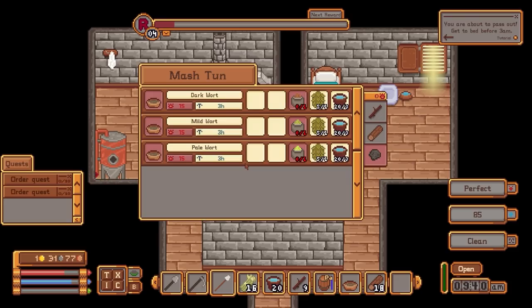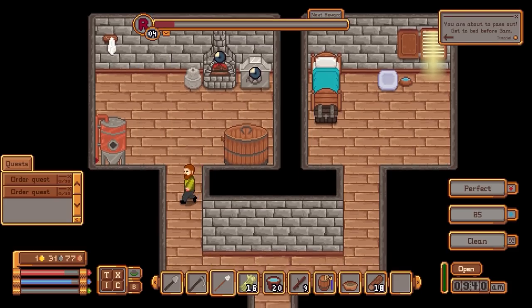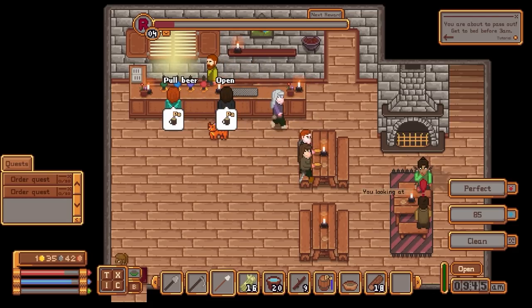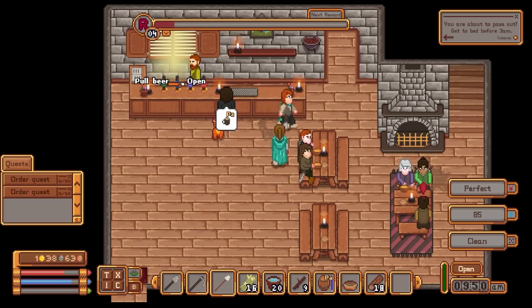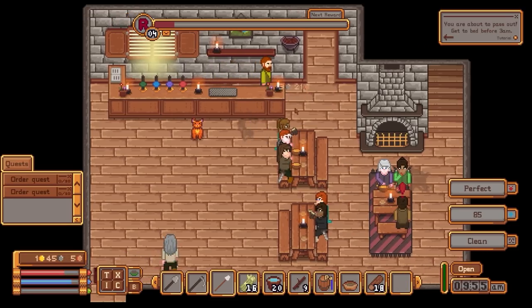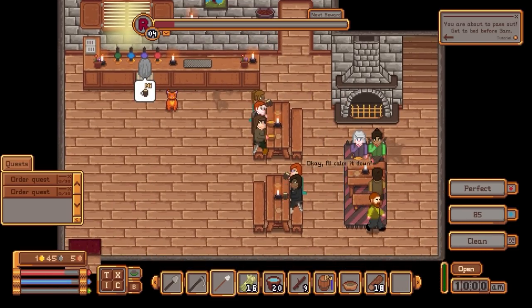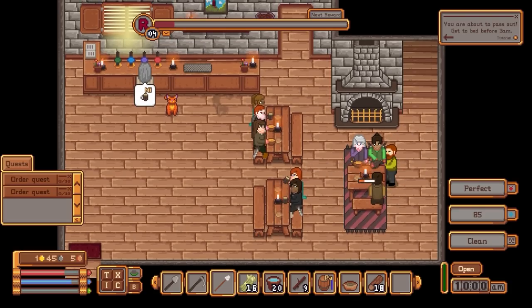We haven't got any ale yeast — that's a problem. I'll have to buy some yeast. I want a porter and a pale ale, and there's a rowdy customer too. Just a little chat with a rowdy customer — calm them down, okay, they'll calm down. It's nice when they agree.